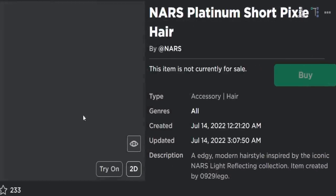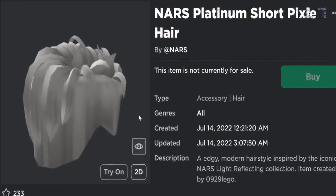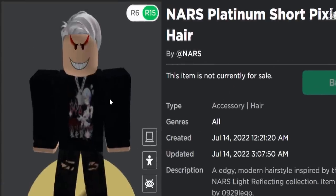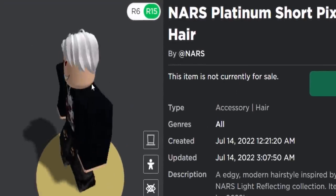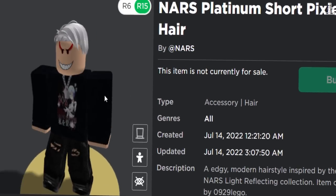So the first free accessory we can get is this one, the NARS Platinum Short Pixie Hair. A very strange name — basically what this is is just grey hair. If you want to turn your avatar into an old man, then I guess you can go ahead and get this. It's free, so I'll show you guys how to get it.